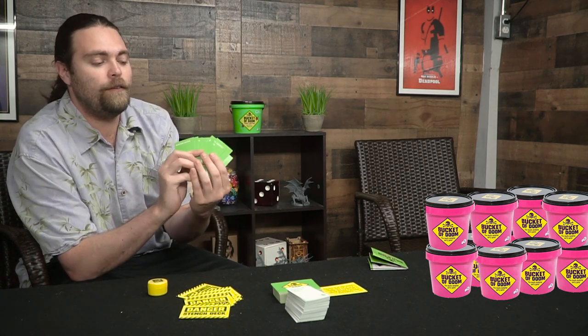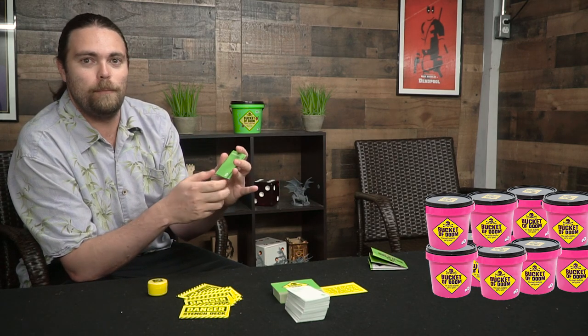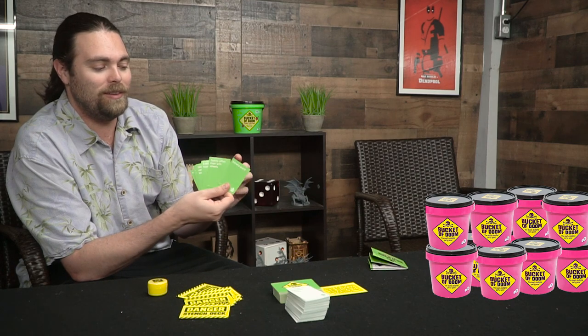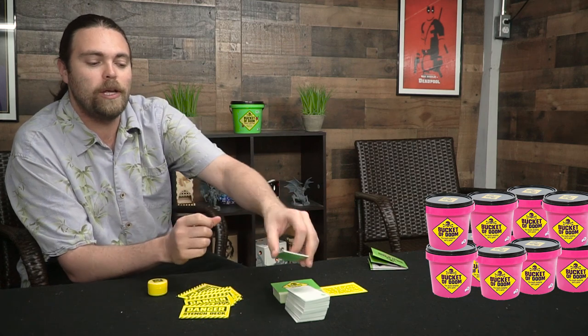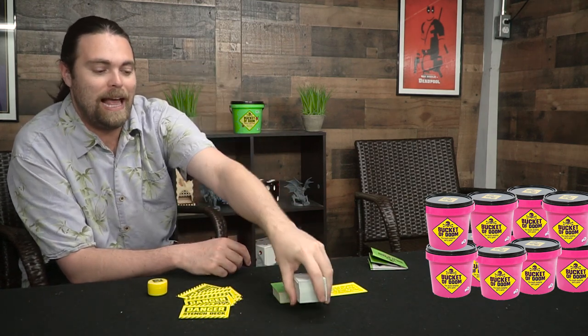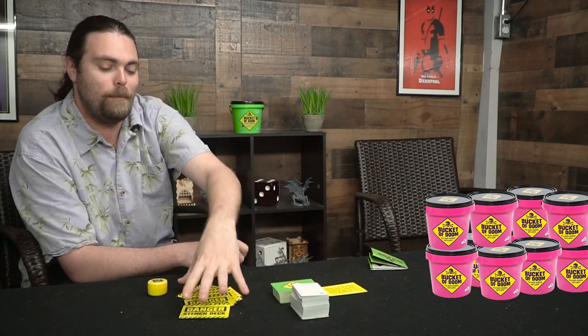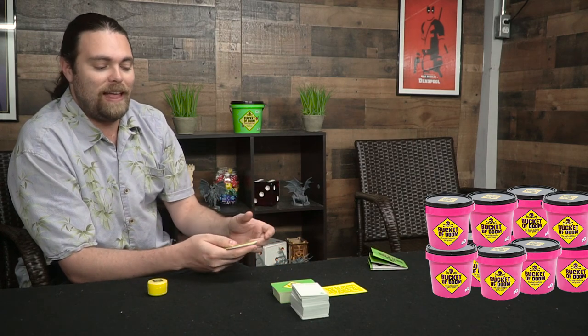The cards have a front and a back, and both sides can technically be used — like a banana guard on one side or a jack-o-lantern on the other. Decide which side you're playing on before you begin. It gives you a little more creativity and more cards for less product. After everybody does their story, everyone votes on who they think the best story was.